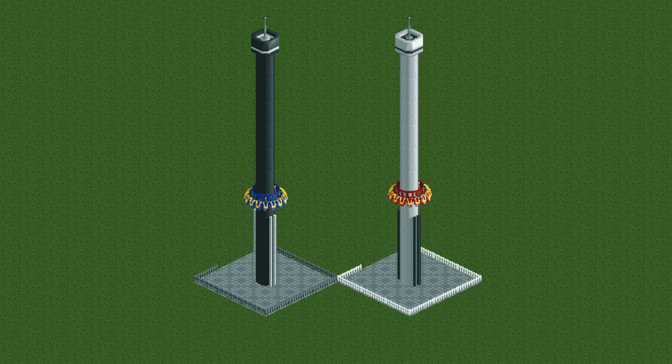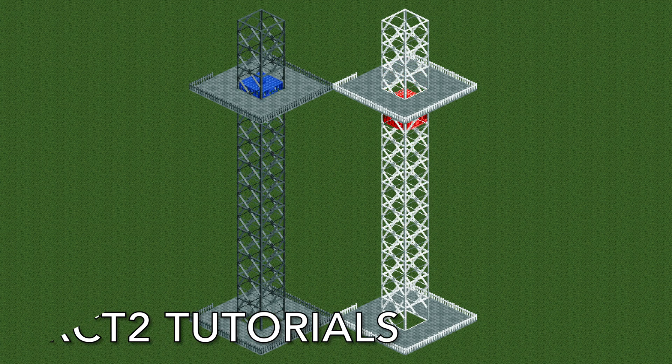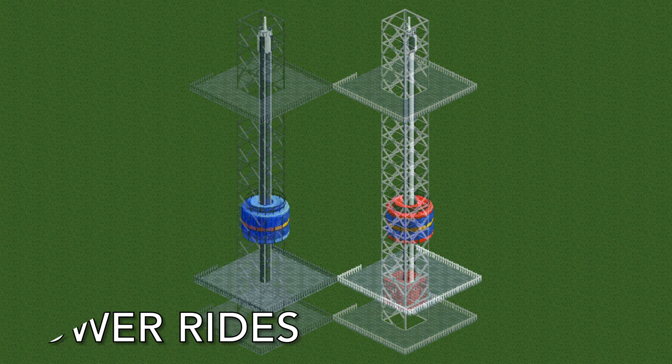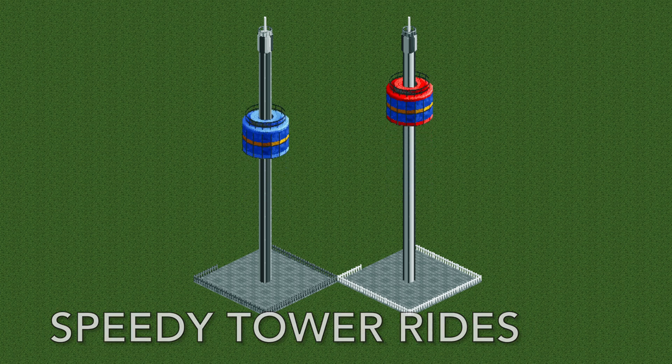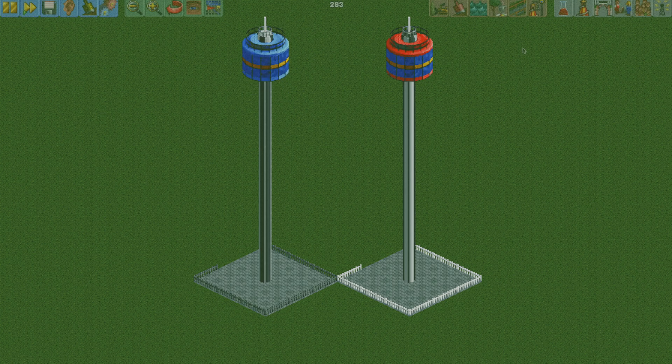Are you tired of waiting forever for your freefall drop ride to reach the top and wish it could move a little bit faster? Or do you want to speed up that elevator so it stops filling up its queue line? In this episode of OpenRCT2 Tutorials, I'm going to show you how to speed up all of the tower rides in Rollercoaster Tycoon — from the observation tower to the elevator, to the rotodrop and the launch freefall.